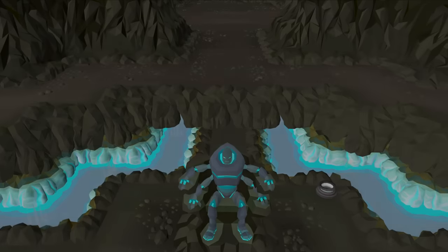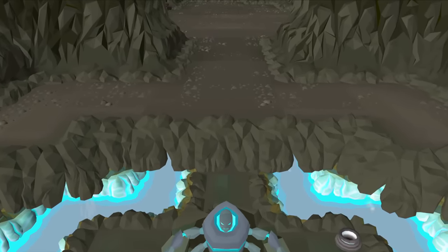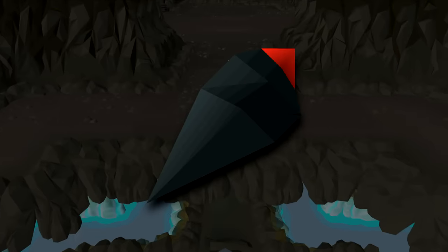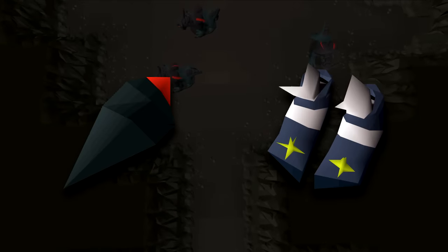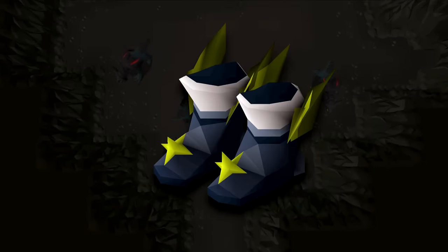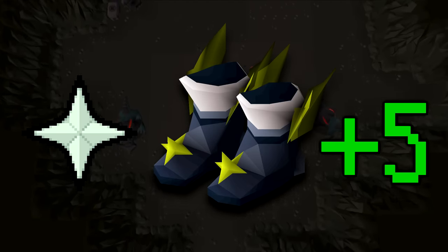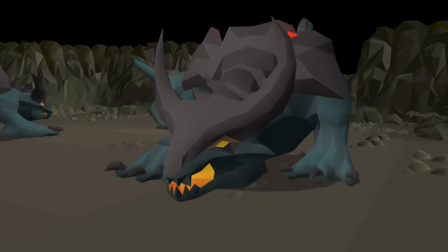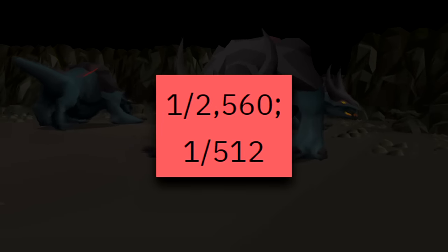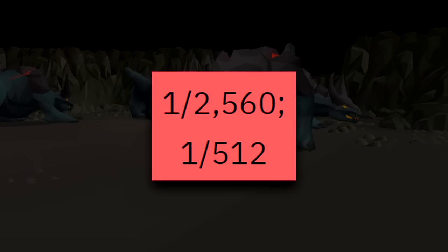In today's episode, we'll be hunting down the upgrade item required to make the highest prayer bonus boots in the entire game, the Drake's Tooth. This item combined with the Holy Sandals obtained from Medium Clue Scrolls creates the Devout Boots, which has a prayer bonus of plus 5, which is extremely high for a pair of boots. The Drake's Tooth is dropped from Drakes at a drop rate of either 1 in 2,560 off-task or 1 in 512 on-task.